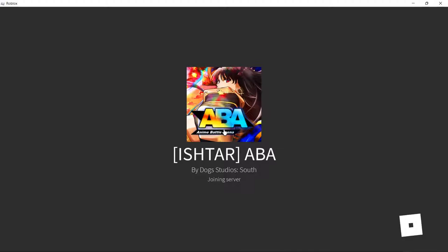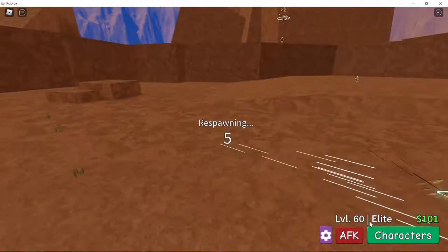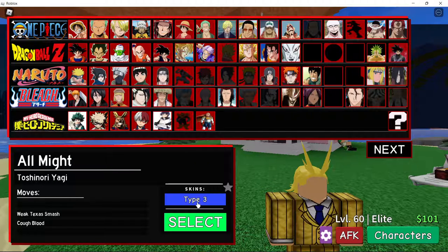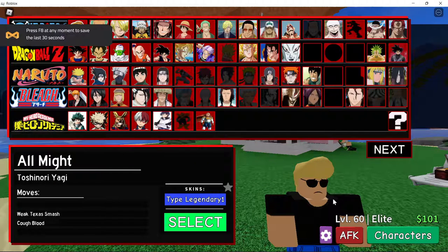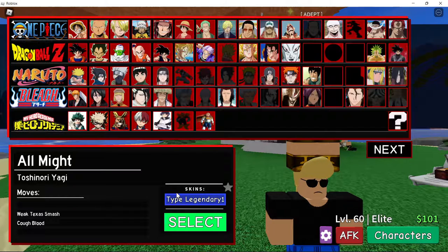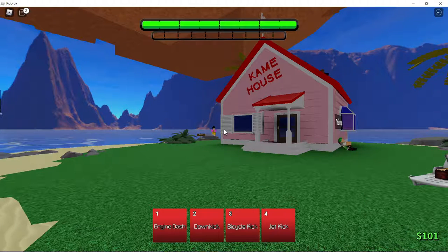First of all, you need to get at least one legendary skin on one type of character. For example, I have mine on All Night — this legendary skin. Click on the character that you want the legendary skin on. It has to be a character you already have a legendary skin for. So let's say I want it on Ida — I don't have any skins on him.